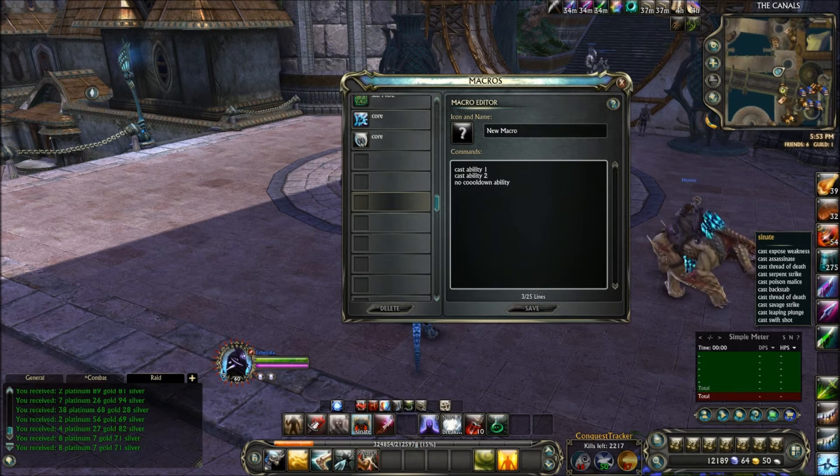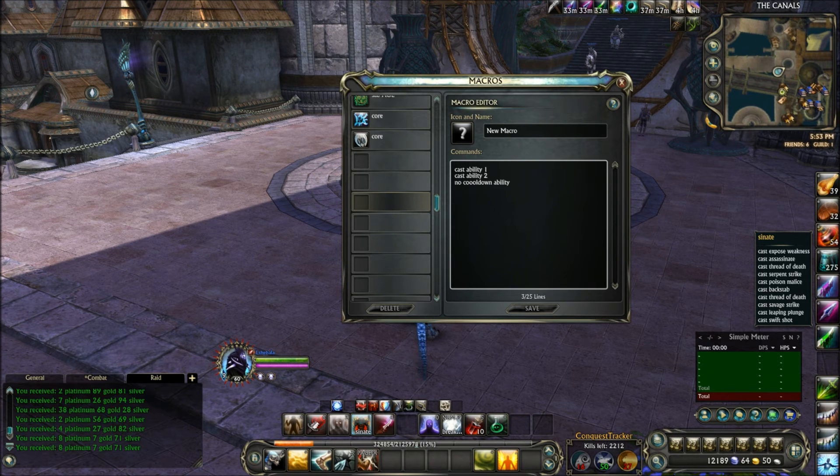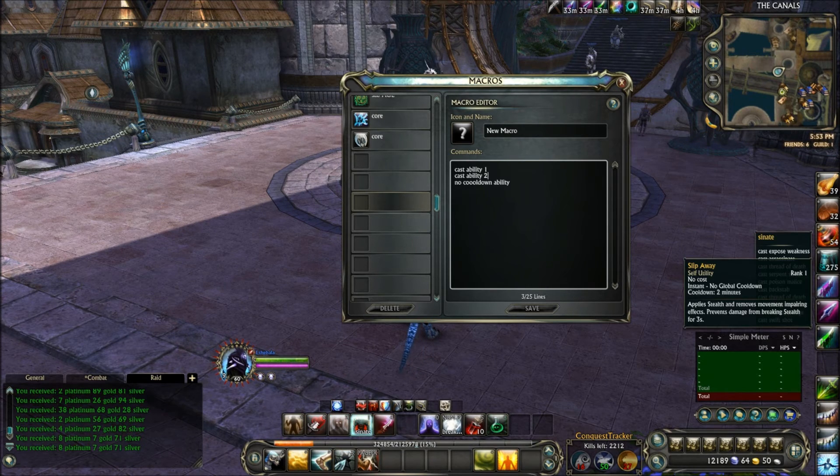If you're in a melee spec, you want to have a ranged no-cooldown ability or a charge at the end of the macro. On mine it's Leaping Plunge and Swift Shot. So if the enemy is out of range of my Leaping Plunge — which I think is only 20 or 30 meters — I can still hit them with Swift Shot until I get in range. Once I'm in range, because all my other abilities are melee, it'll automatically use Leaping Plunge to close the gap, and then I'll continue using my melee abilities in order.